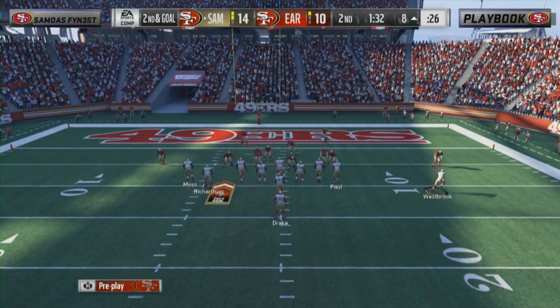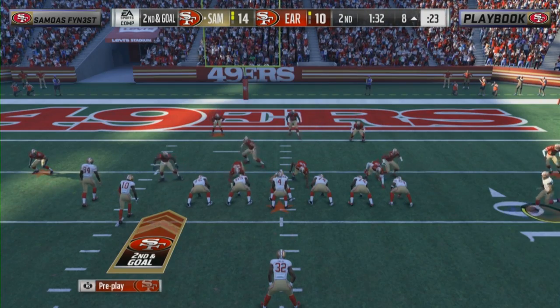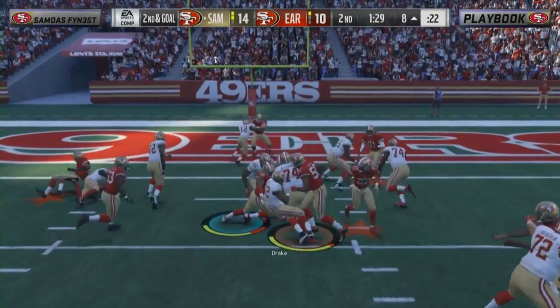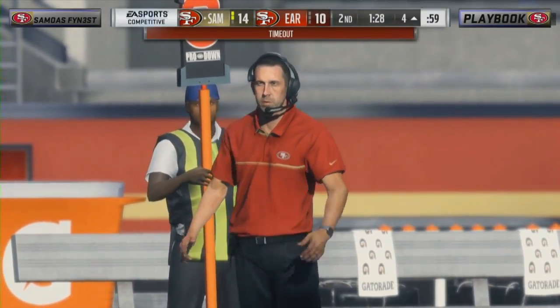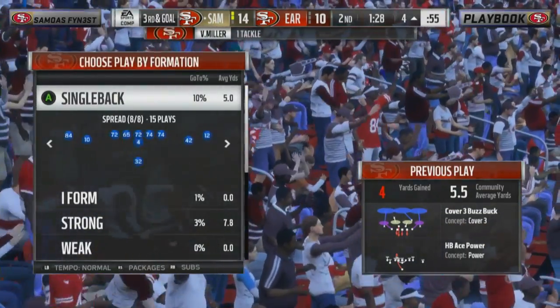Bunch formation under center — shotgun pressure, stretch to Drake, and the former Crimson Tide loses two yards. A cornerback staying home, crashing down on a stretch run. In the dead zone, that's not going to fly. Of course Samoa's Finest has Todd Gurley and Drake from Alabama. Big game on Monday night — I'm a little salty as a Clemson guy.